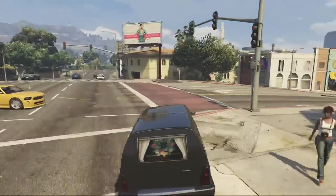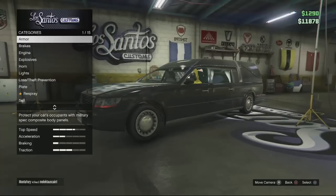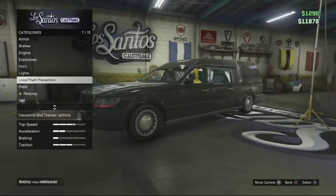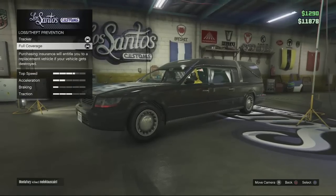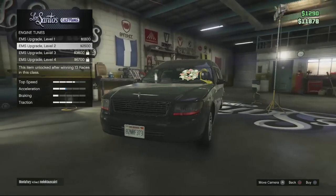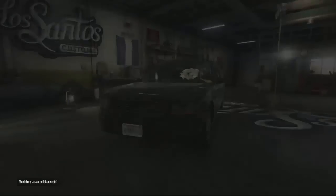As you can see from the gameplay in the background, we actually have the Romani Hearse in Los Santos Customs. If you go down to Loss and Theft, you can also, as I've just done here, insure it so you can store it in your garage all the time, which is absolutely awesome. There are lots of upgrades for the car and it's a pretty sick car — a sweet ride to cruise around Los Santos.